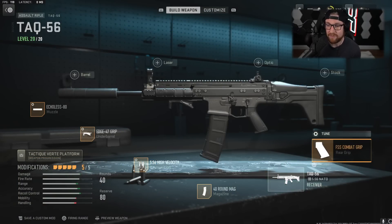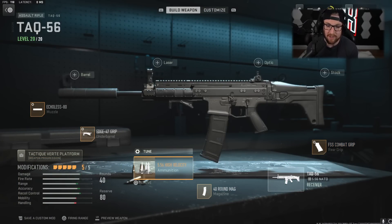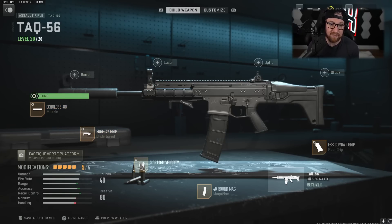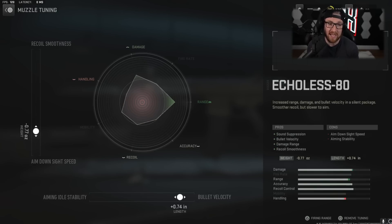As far as our TAC-56, I'm using the FSS Combat Grip, the 40 Round Mag, the High Velocity, the Edge 47, and the Echoless 80. This is a little different than my Season 2 video. As far as the tunes go, with the Echoless 80 I'm going to go for Aim Down Sight Speed and Bullet Velocity. The reason for this is the recoil is so good with this weapon as is — you don't need to help it out that much, so go for those Aim Down Sight stats.